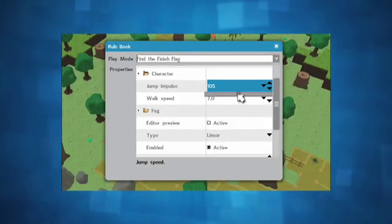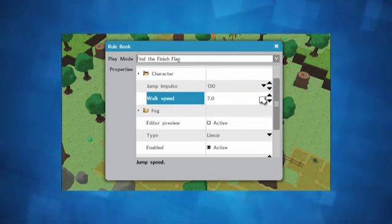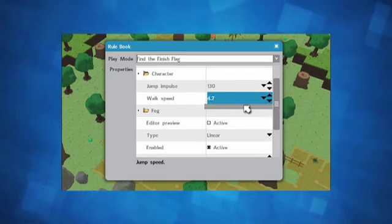Right now you can go to file rules and just change the rule in the editor, and up there you can change camera run speed and jump speed. A lot of users were asking for that, so there you go, there you have it.